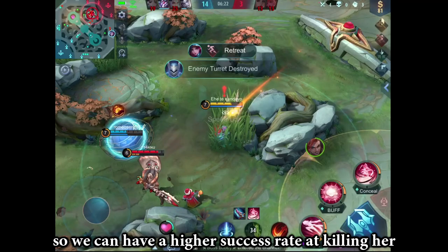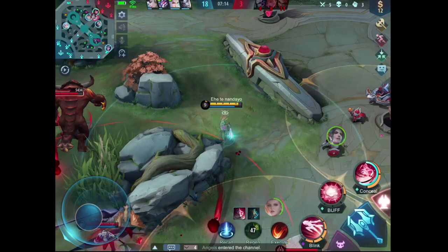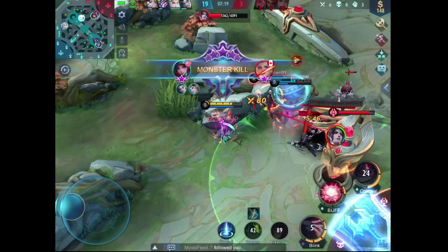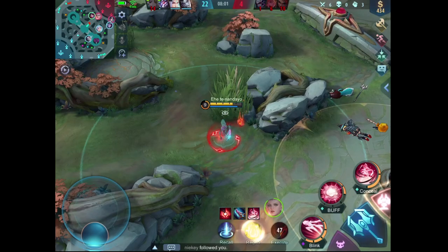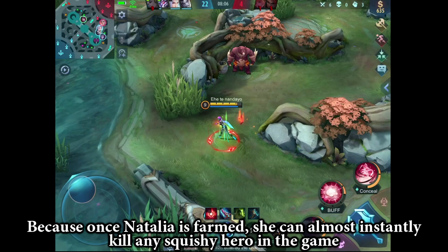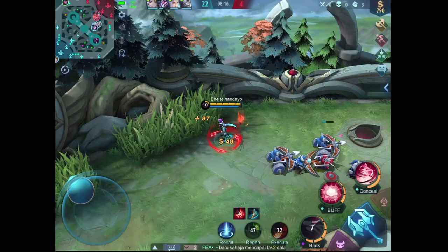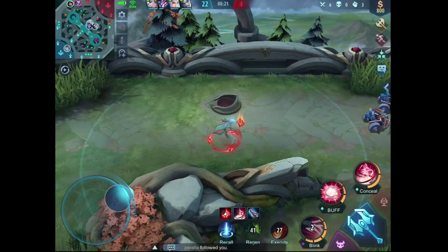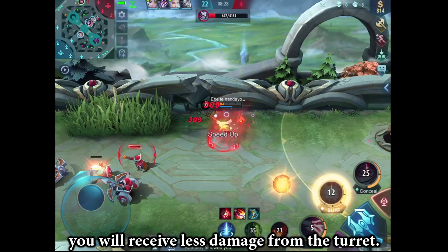I am waiting for Hilda to get away from the turret and the bush a bit more, so we can have a higher success rate at killing her. When there is not much happening, just keep split pushing and farming, because once Natalia is farmed she can almost instantly kill any squishy hero in the game. Remember, when you are under her second skill, you will receive less damage from the turret.